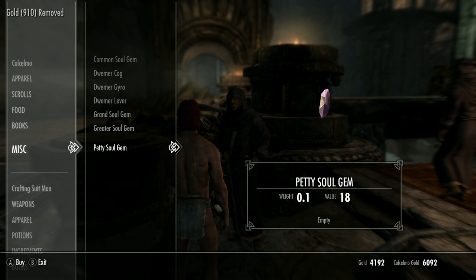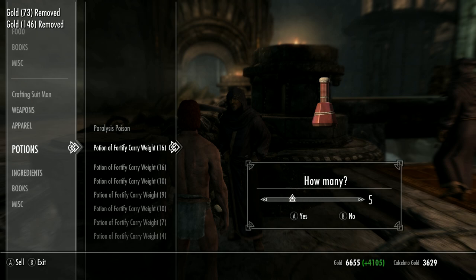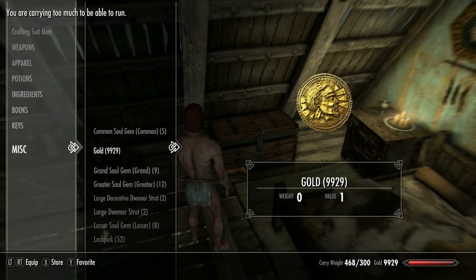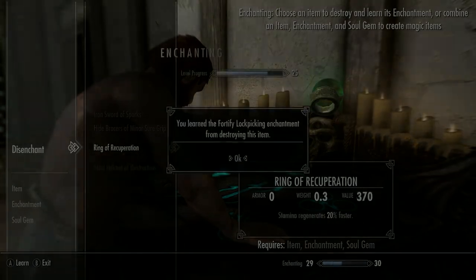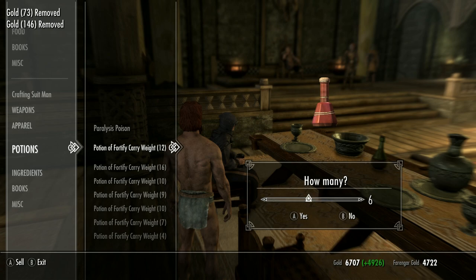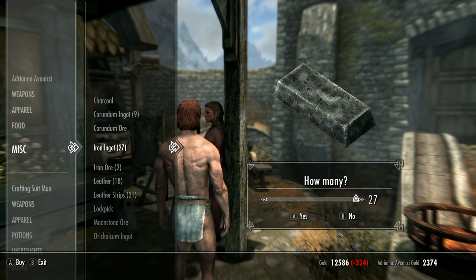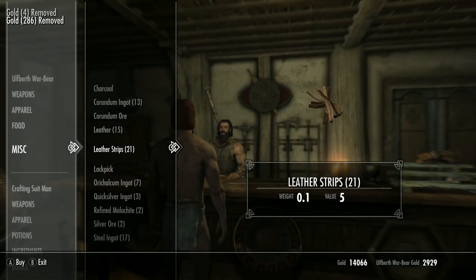Once you've told Calixto the spider is dead you can pick up all the Dwemer metal around his workshop, which previously would have said 'steal.' Invest 500 gold with Calixto to permanently increase his gold to trade with by 500, then buy any soul gems from him and sell potions until he's out of gold. You can also sneak into his museum to steal Dwemer metal there, though with low sneak it's a minefield. Then go back to Whiterun and drop off the Dwemer metal to free up carry weight.